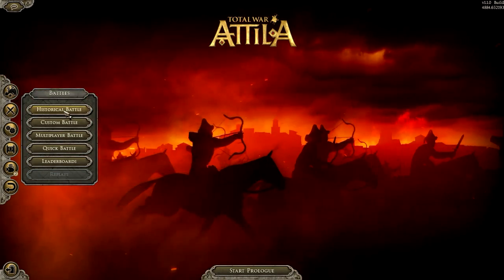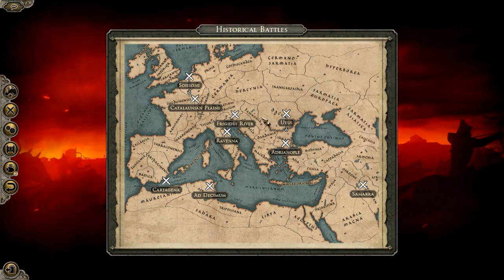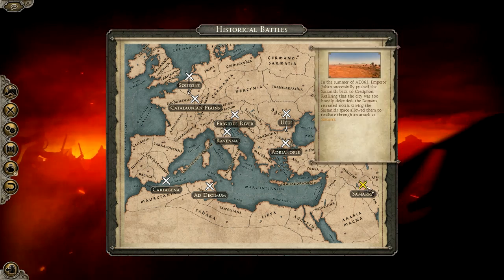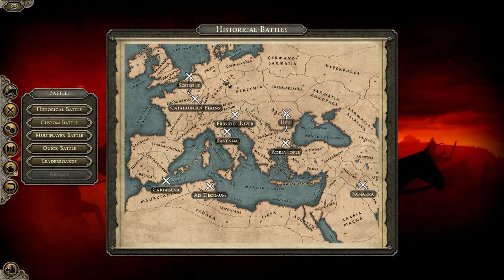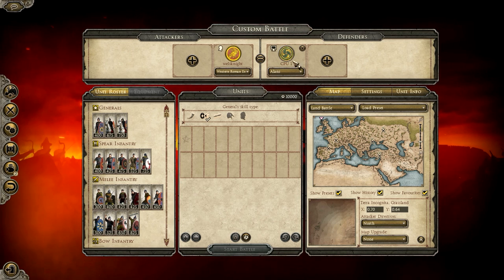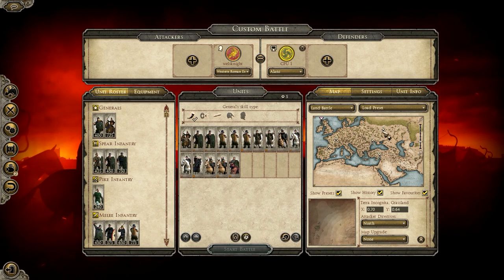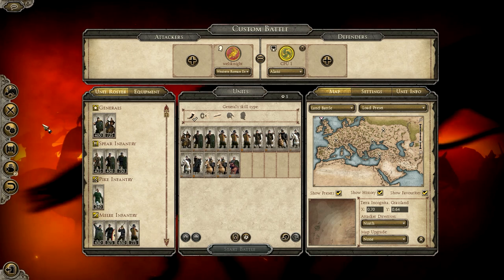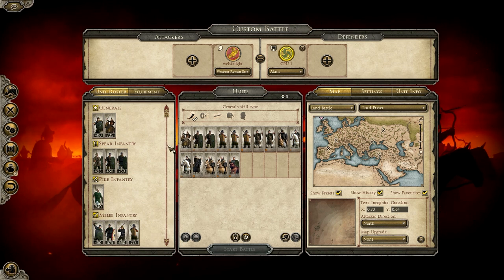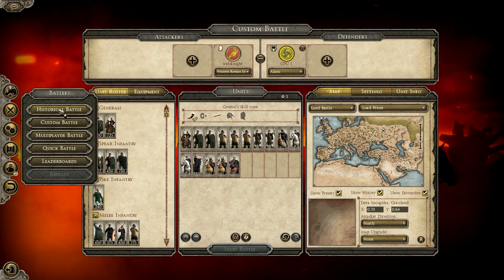Next we have battles. You've got historical battles, which are basically recreations of historical battle scenarios — you fight and try to win them. You will also have custom battles, where you basically can play against a computer or someone online. You pick the units and things that you want, the map, and you wage the battle. This is a great option for testing out units that you might be unfamiliar with, kind of getting to know the strengths and weaknesses of all the various factions. You can customize their equipment — we'll have a more in-depth tutorial on this later.